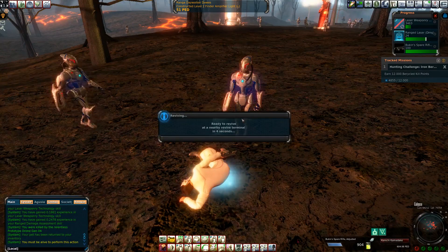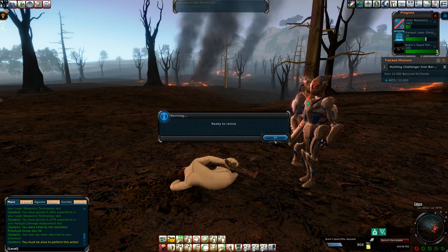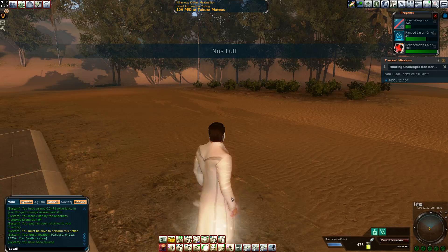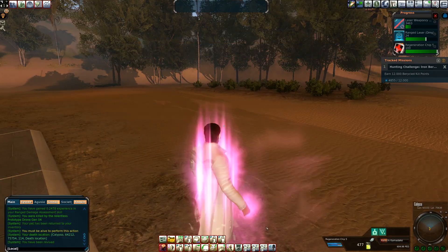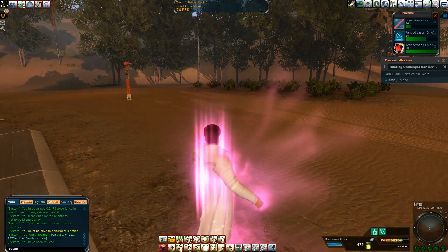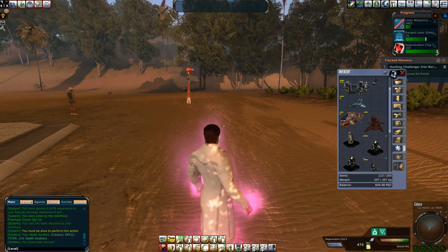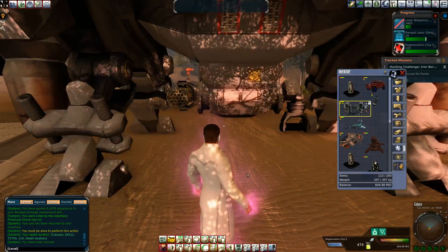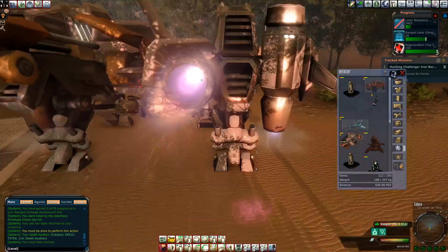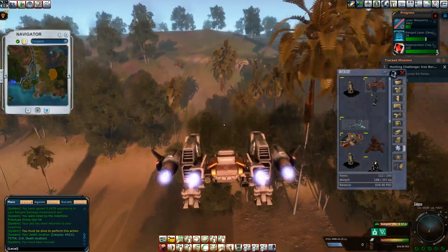I wonder why it didn't give me the option to use my HDNA. It's like it auto-did it. Did I just miss it? I wonder if you just can't use HDNA in a PvP zone — that would make a certain amount of sense. That way, when players are attacking each other, you don't have someone reviving themselves right behind you just to either get shot again or something.